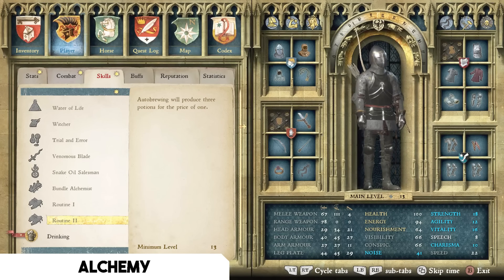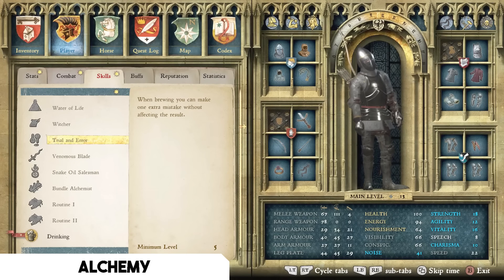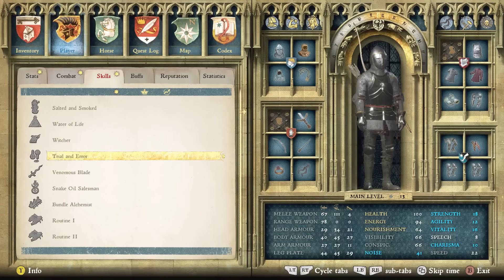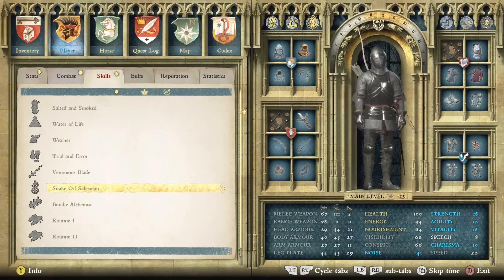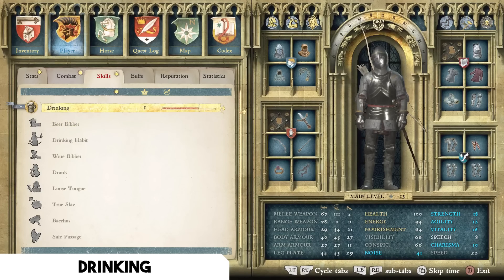Routine One requires minimum level 10 and Routine Two requires level 13, so until then grab Trial and Error. There are other cool Alchemy talents like Venomous Blade — poison applied to a weapon remains on the blade longer — which is great for a stealth agility build with light armor and a poisoned weapon. I'm not saying those are bad, just recommending the ones I feel are universally best.